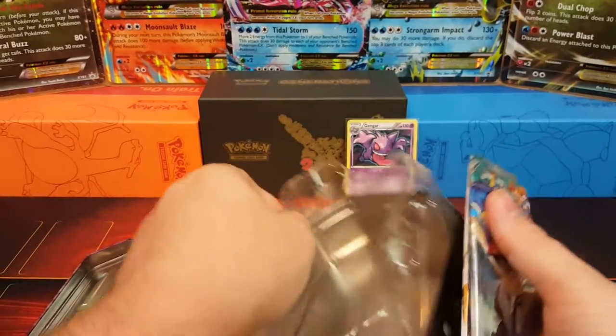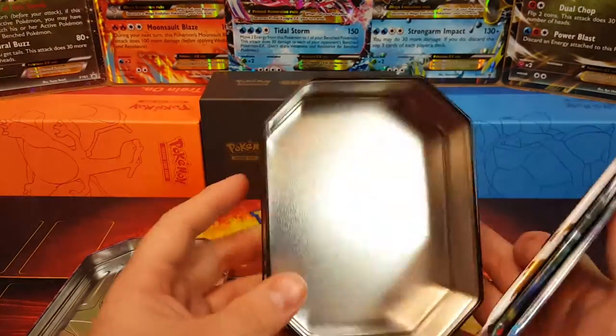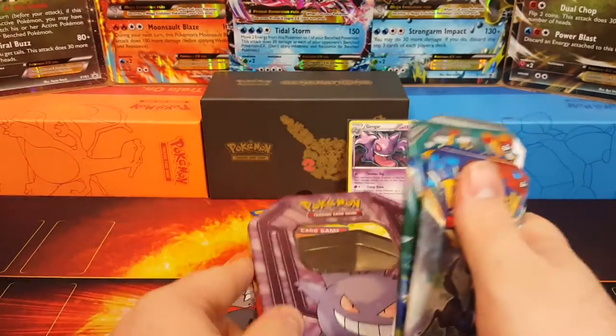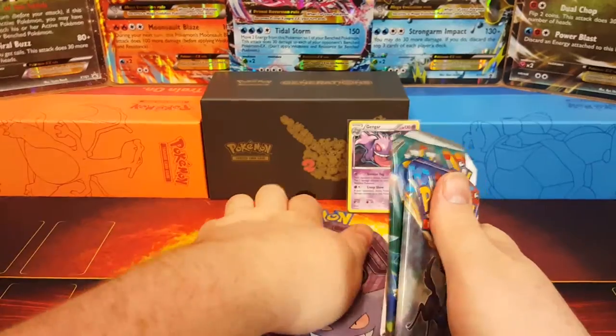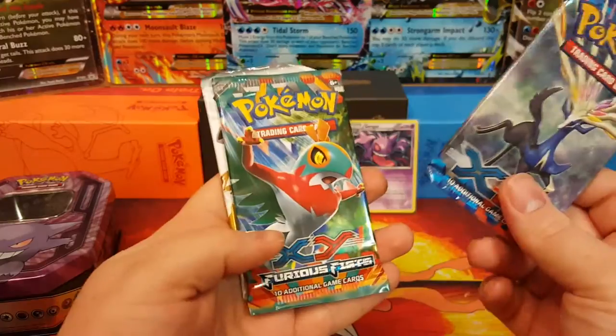We've got Furious Fists, XY Base, and a Legendary Treasures — same thing as the Machamp tin. I like the Legendary Treasures packs; they're kind of like Generations where you get an extra rare. There's our empty tin — I have no idea what to do with all these tins. If y'all have any ideas, let me know in the comments below.